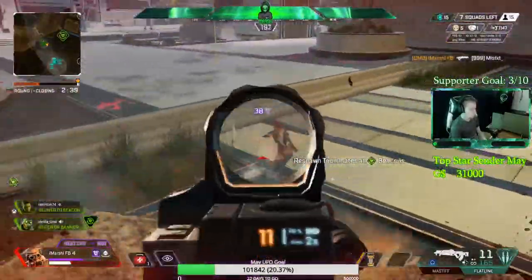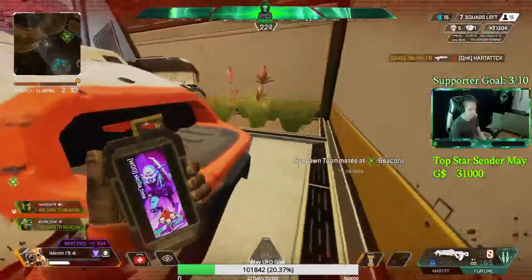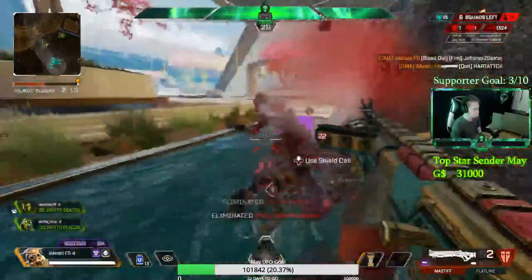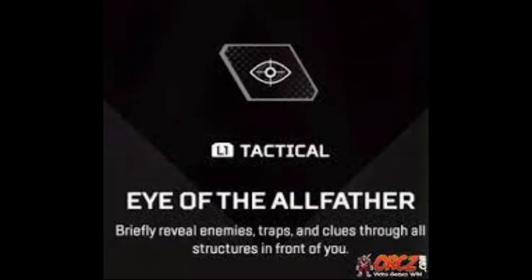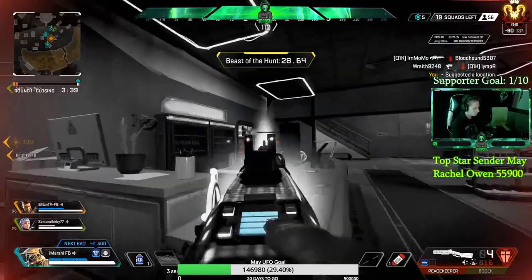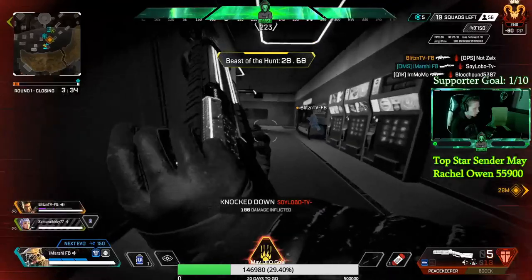For his tactical, it's named the Eye of the Allfather. What it does is reveal enemies, traps, and clues through all structures in front of you. Bloodhound starts an animation from their left arm to their right — this takes about two or three seconds to activate. Be mindful about when you use it, because if an enemy pulls up in front of you while you are scanning, you are basically defenseless. You cannot cancel this animation.